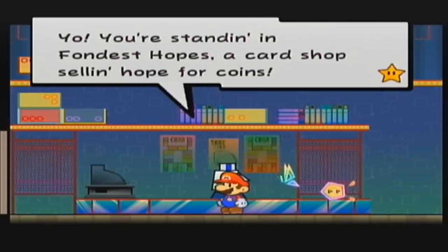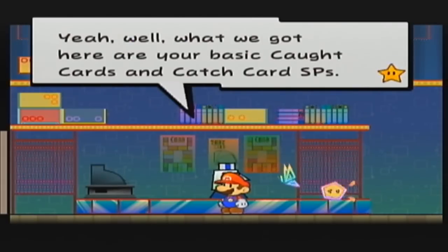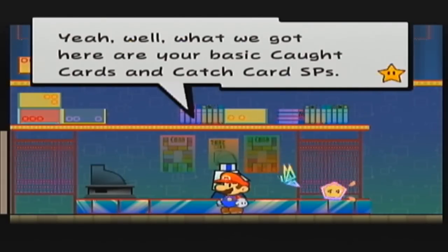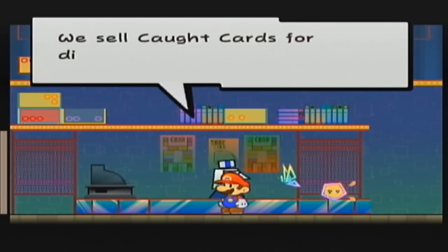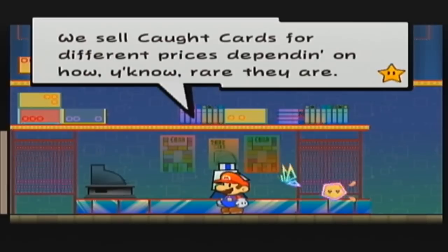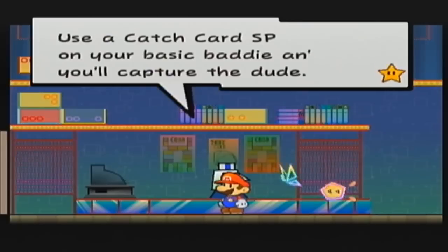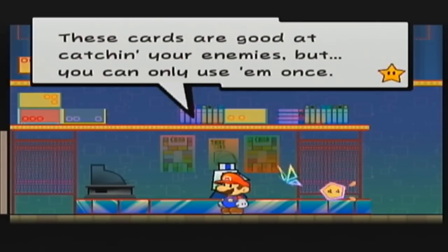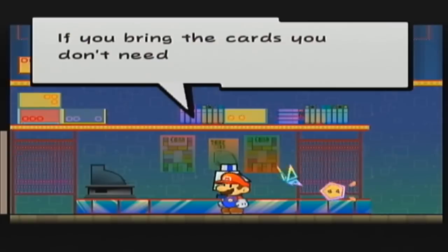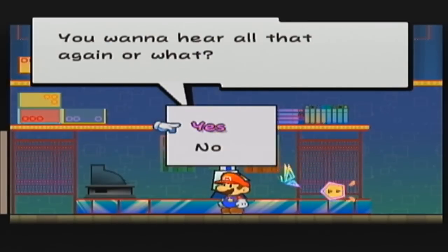You're standing in Vondist Hopes, a card shop selling hope for coins. What we got here are your basic catch cards and catch card SPs. Catch cards are really awesome - they got characters on them. We sell catch cards for different prices depending on how rare they are. Use the catch card SP on your basic baddie and you'll capture the dude. These cards are good at catching your enemies, but you can only use them once. If you bring the cards you don't need here, I'll buy them off of you, no questions.